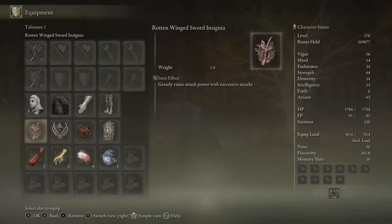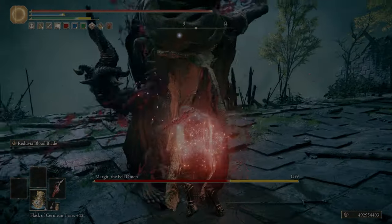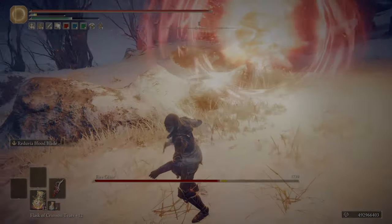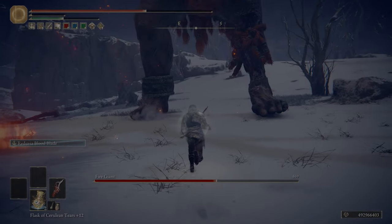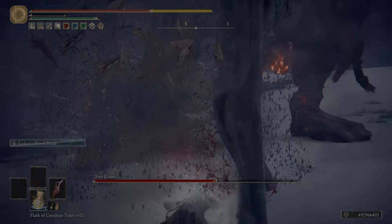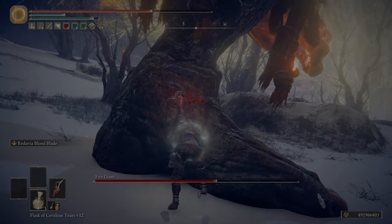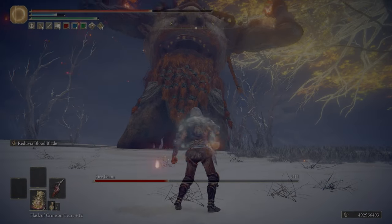Finally, we are going to be using the Rotten Winged Sword Insignia talisman, because these two weapons attack very fast and every single attack is going to continually raise attack power. However, the armor is unoptimized. If you're using White Mask and Raptor's Black Feathers, use Tree Sentinel gauntlets and greaves — that's the lightest armor you can use while maintaining 51 poise. 52 is not the poise breakpoint for PvE — 50.01 is. The reason is that enemies do 5 poise damage and the menu shows PvP poise, which is 10 times what PvE poise is. As long as you have 5 or more poise, you will not get staggered, so you need 50-point-something in the menu display.